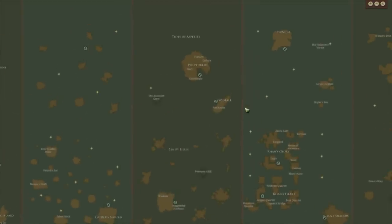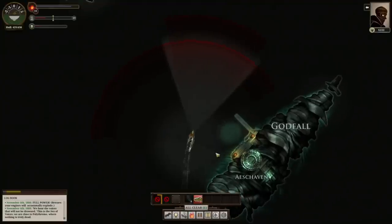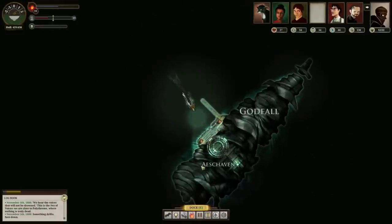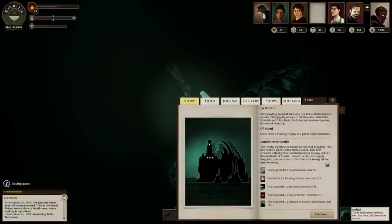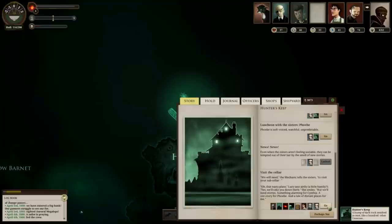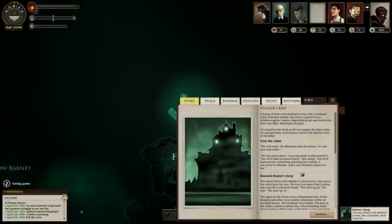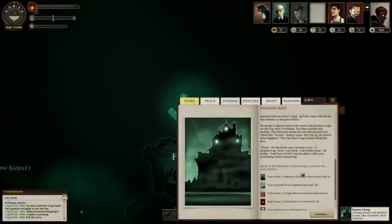Take that hunting trophy to Godfall, which for me is just southeast of Polythreme. It looks like it's been bandaged in mummy bandages. Head there with your hunting trophy and pick the option of blood. That will exchange one hunting trophy for one of each of the three story items you need. You may want to be doing that a lot, because later in the mission we're going to need many of those, so hoard your hunting trophies.